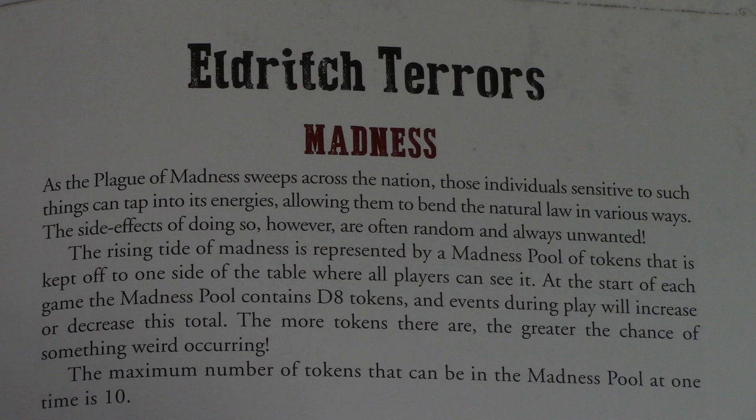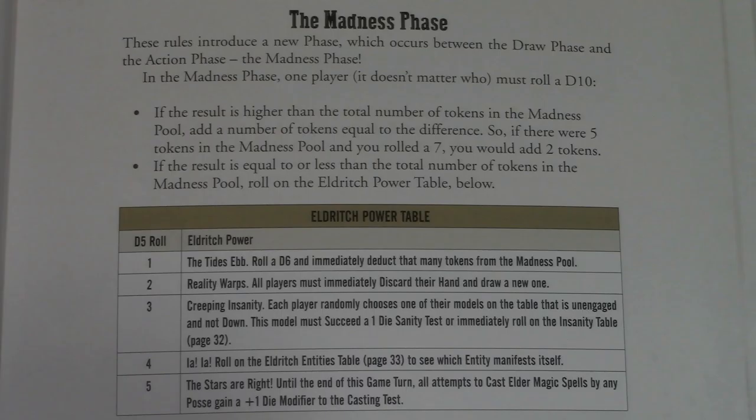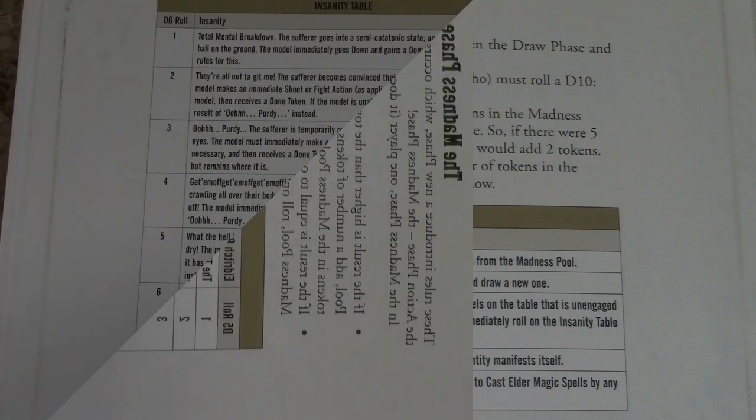Eldritch terrors add new elements to the game such as madness and sanity, plus some new creatures. If you play with madness, a new madness phase is added between the draw phase and the action phase. There is a madness pool ranging from zero to ten. You roll a D10 — if the result is higher than the current pool value, you add the difference to the pool. If you roll equal to or under the pool value, something happens: maybe all players discard their hand and redraw, or tokens in the madness pool drop.